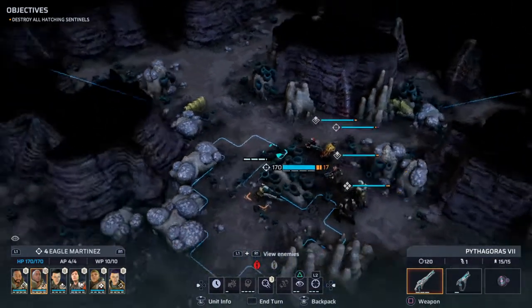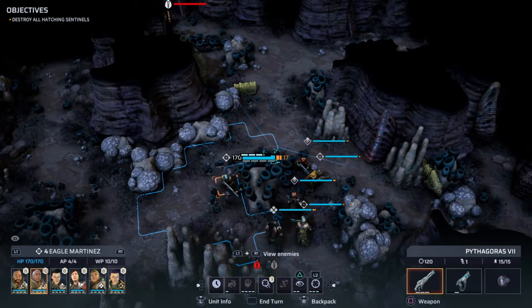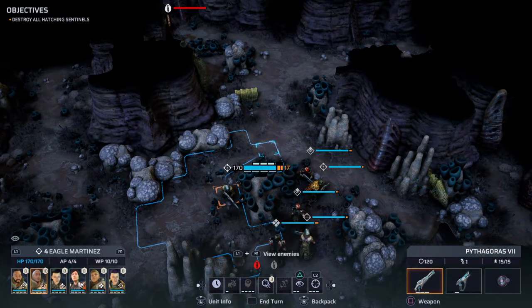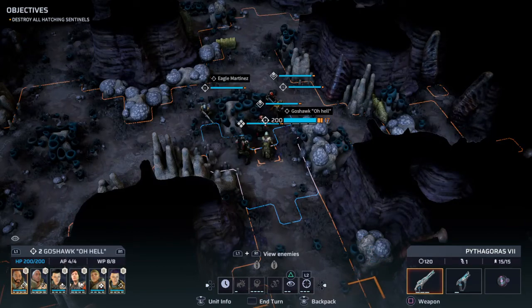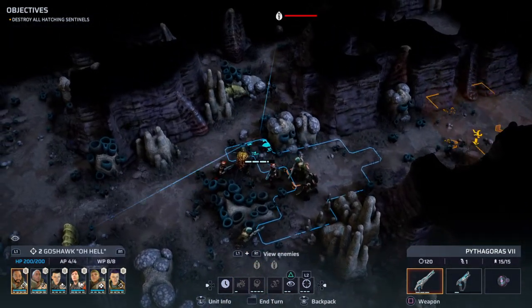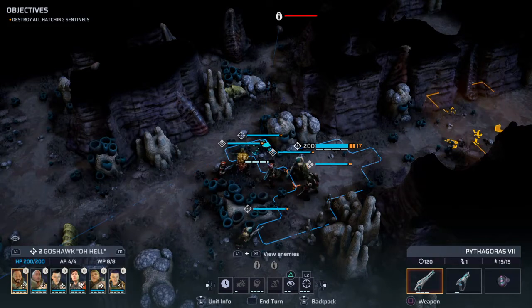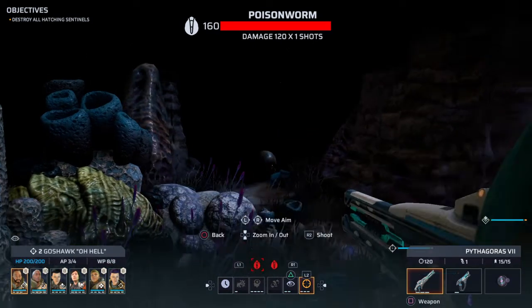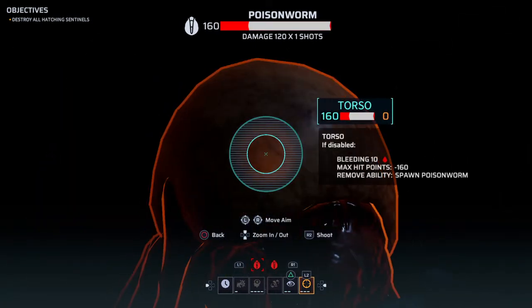Okay, we can see two items here. And this is Goshawk - can you see anything on that side? Okay, let's get rid of this egg.